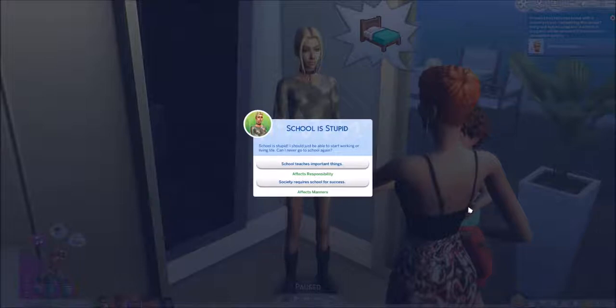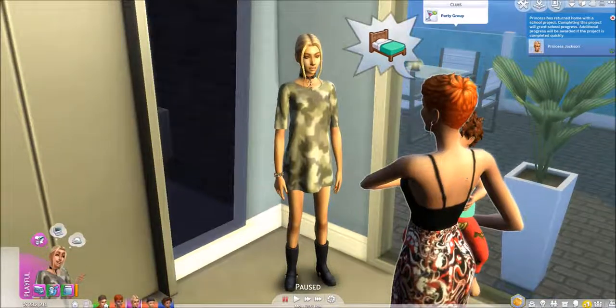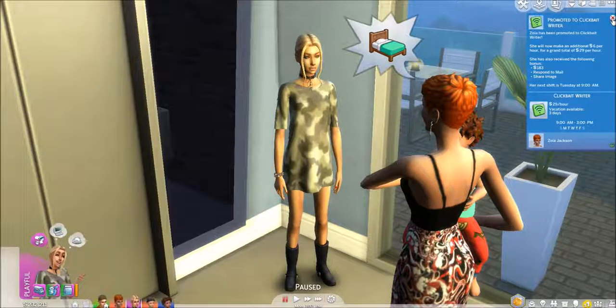It looks like the kids have returned home from school. There's a quick little thing: school is stupid — I should just be able to start working or living life. Can I never go to school again? What would Zola tell her? Society requires school for success. And it looks like Princess also brought home a project. Your girl Zola has been promoted to clickbait writer! She's also received a bonus of 183 simoleons, can respond to mail, and can share images. She will now start work 9 to 3 Monday through Friday.